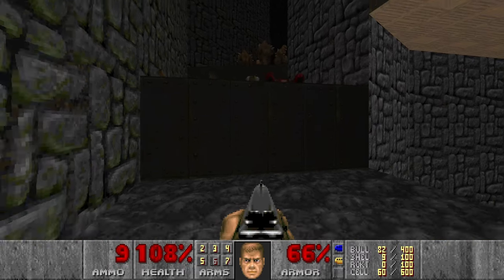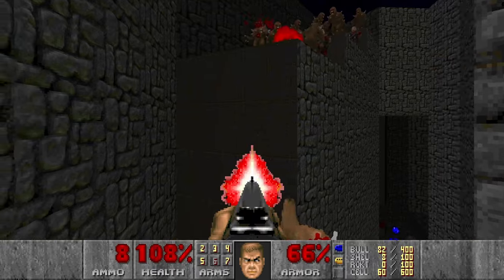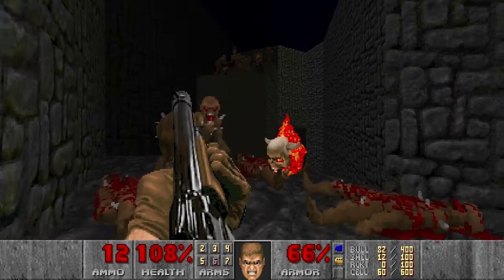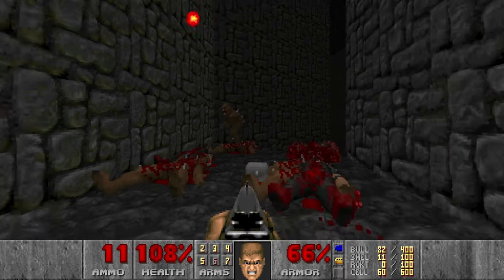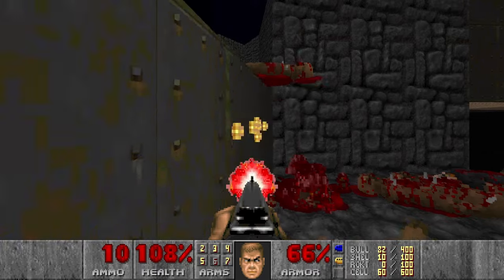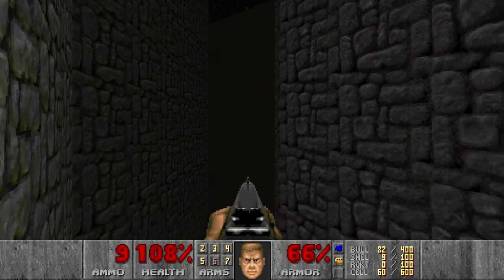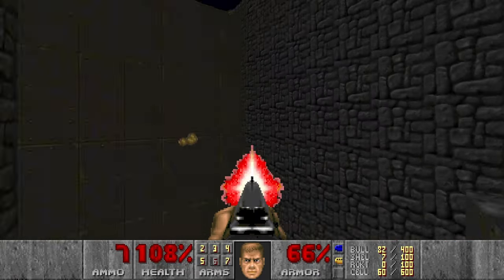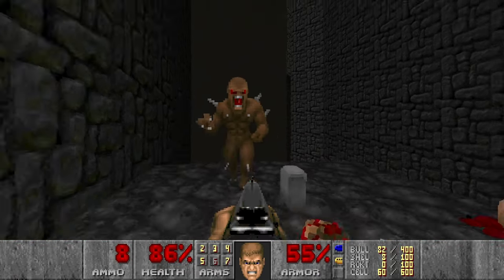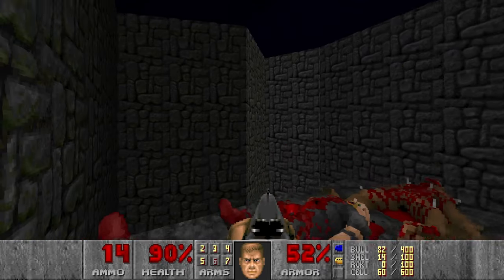We're going here. There will be a lot of Lost Souls and a lot of Imps, but thankfully we can grab some more shells here — maybe get everything infighting as well. There will be a really good reward at the end of the tunnel: a supercharge, and mega armor, which is good. Some Imps fell down — go and fight.